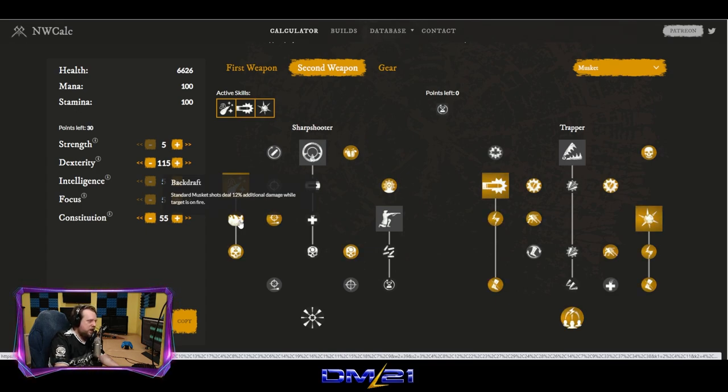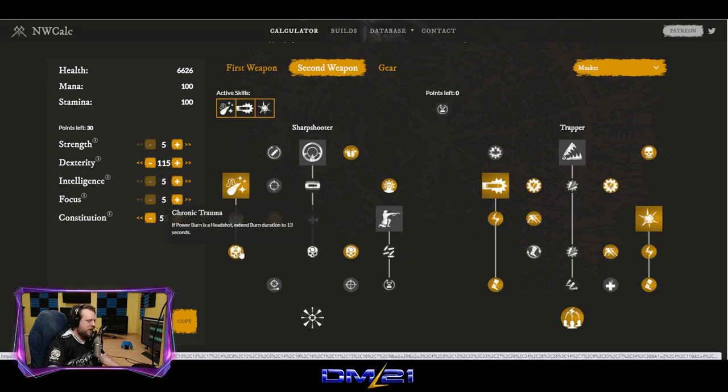Backdraft: the standard musket shot deals 12% additional damage while the target is on fire. So not only did you apply a huge DoT, any subsequent shot will do 12% additional damage. Chronic Trauma: if Powder Burn is a headshot, extend the burn duration to 13 seconds. That's 260% weapon damage over 13 seconds from the DoT alone. That is a very strong burn — if you get hit by a fully empowered Powder Burn headshot, you are in serious trouble.